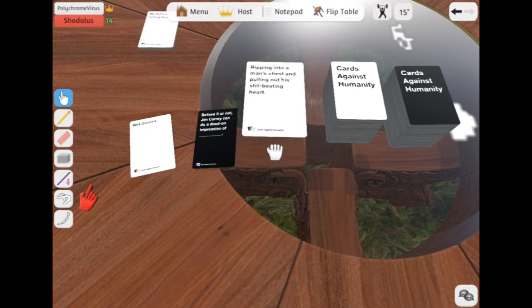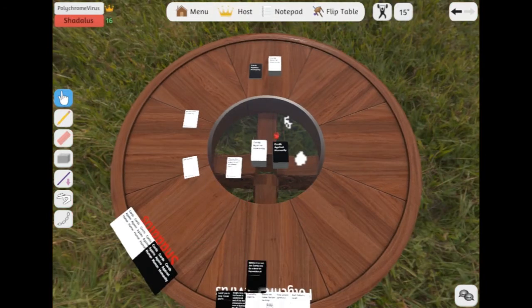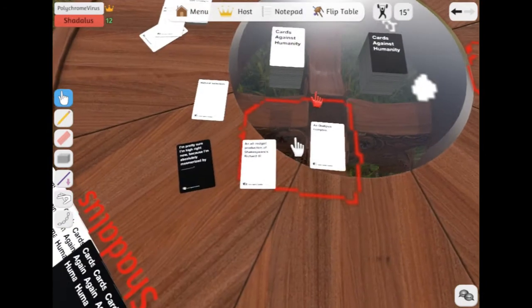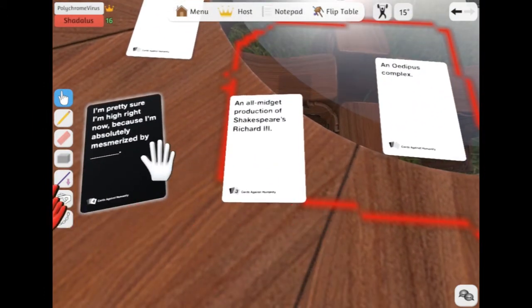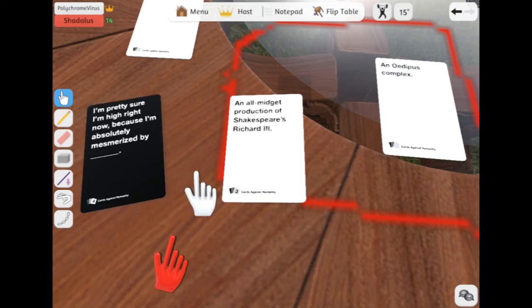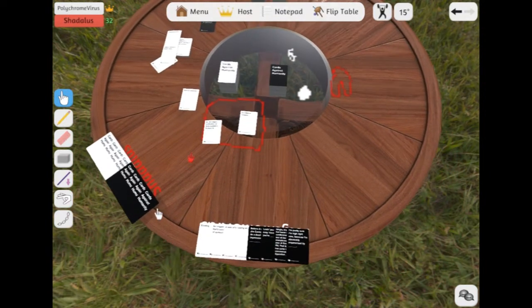Wet dreams. It's a drop-down impression of wet dreams, or ripping into a man's chest and pulling out — ew. Okay. I'm pretty sure I'm high right now. Because I'm a poor bismarist by an all-midget production of Shakespeare's Richard III. Did I get it? Yeah. Yay. That makes us all tied up to the victory.